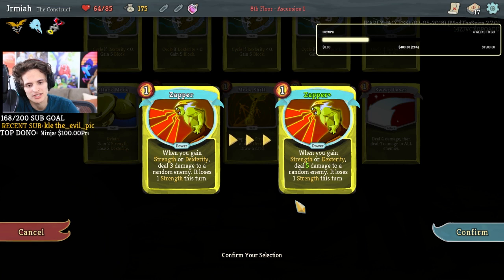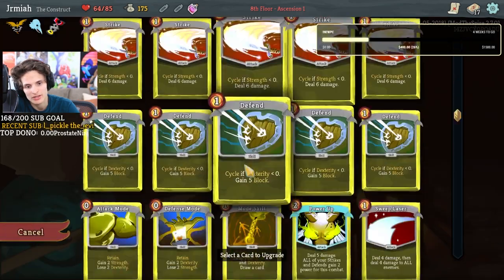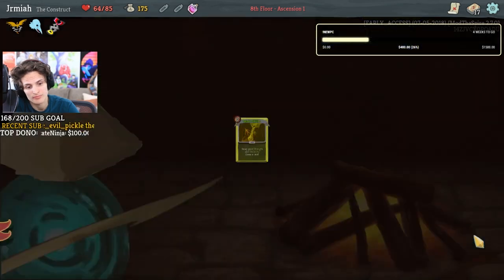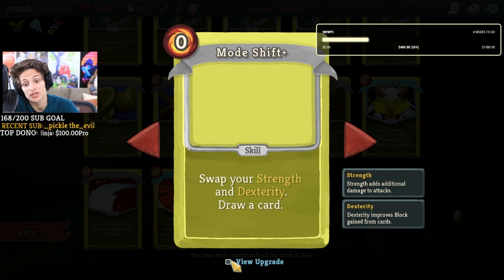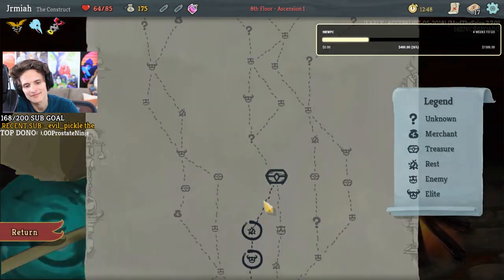I want to see what the mega upgrade of zapper is — it probably does seven random damage. Mode shift is really good though because the ability to switch in and out for free can really change things. The mega upgrade of this: all strikes and defense gain plus four power. Let's do mode shift — let's see the upgrade. Retain! Whoa, you can mode shift whenever you want — these are insane! Our mega upgrades are bonkers.